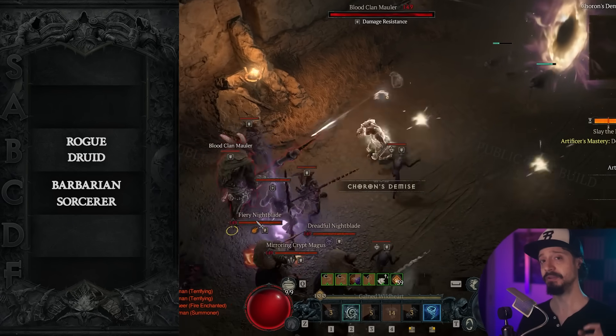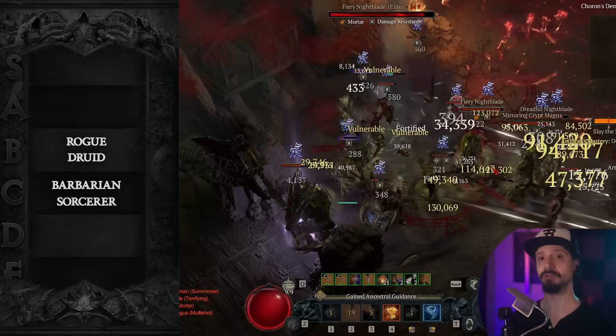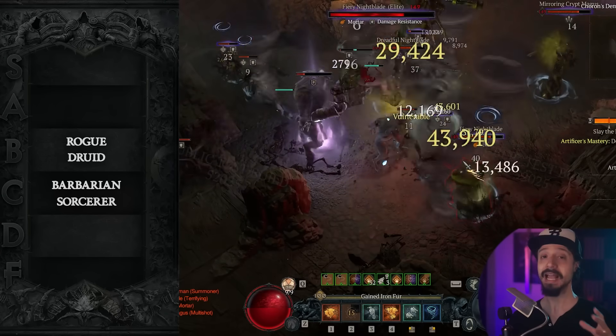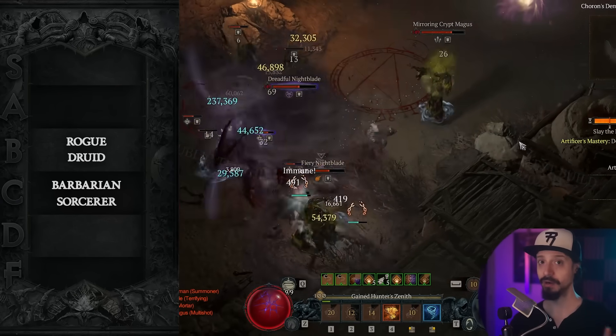It's probably going to be the best pit-pushing build for the Druid. It does, however, require the Tempest Roar unique — you cannot run this build without getting a Tempest Roar. But once you get it, this build is easy to play and it's pretty fast, though not the fastest Druid build around.